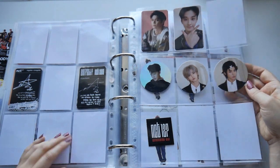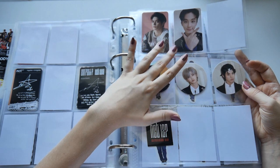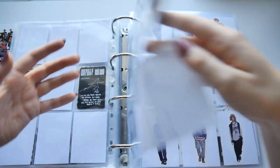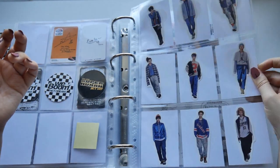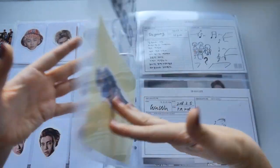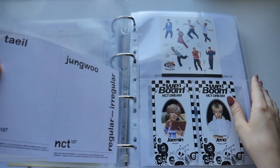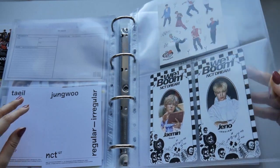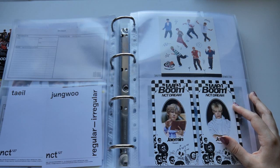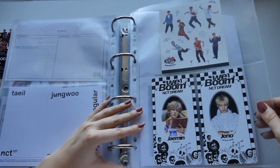That's kind of a random page — I have Taeyong's Awaken and Mark's We Go Up card, then all the circle cards I pulled in my albums. Here are the NCT Limitless stickers and other random stuff from albums. I didn't show these in my whole WayV album video because I was too scared to scratch them off, but I got Doyoung and Dino.